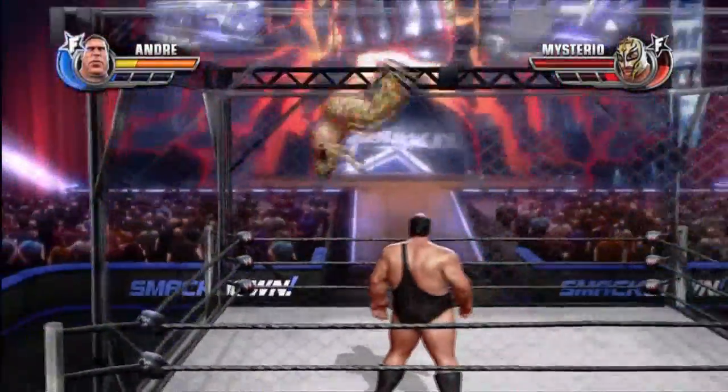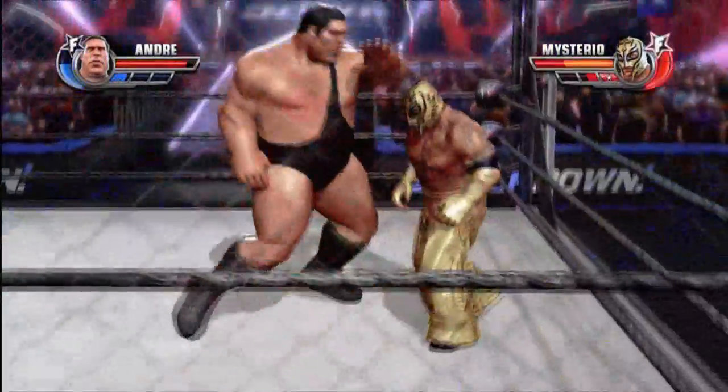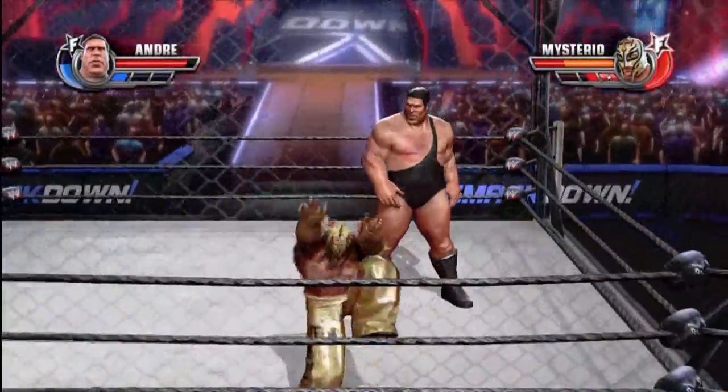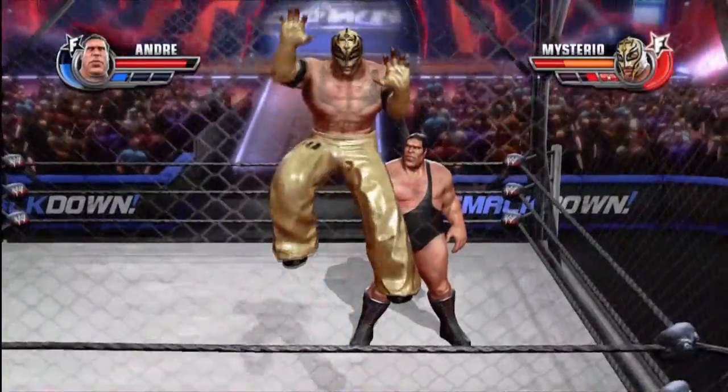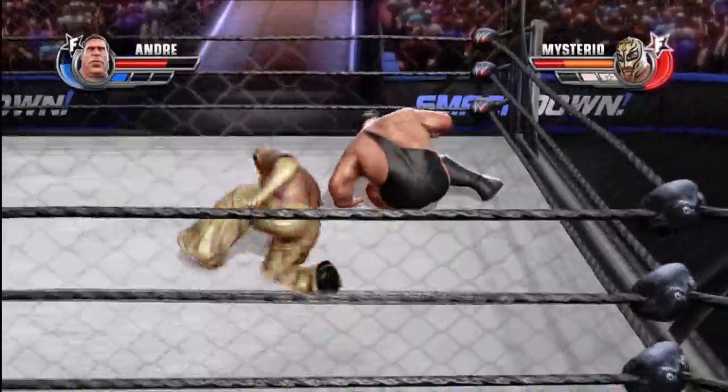What else is there? Bouncing off the cage — you run and press the B button and you'll do a backflip. Kind of pointless because Ray has the normal one as well. You can do diving moves while you're climbing the cage, just like that.